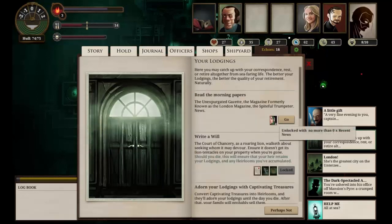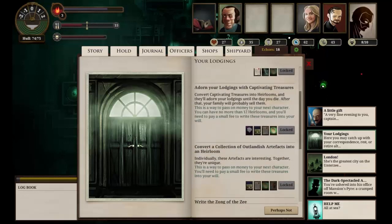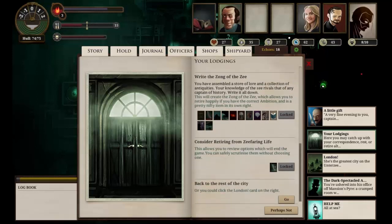I notice we don't have the harbour master thing and we haven't lost any terror — this is a little broken. Let's go to our lodgings. Read the morning papers: the Khanate is threatening war, they always are; London's colonies on the Carnelian Coast want independence, they always do. A promotional coupon from Mrs. Plenty's Provisioners for half a cask of salt herring — we could use that! We've gained one supplies. Hey, it's going to make a change from bat. We've lost one terror, and we now have some recent news.